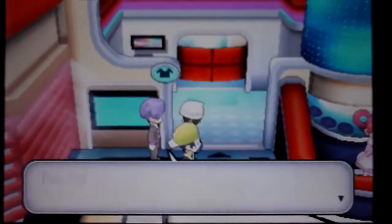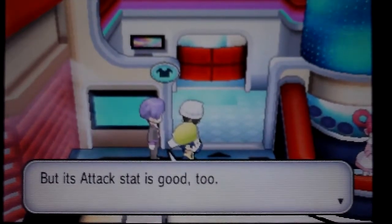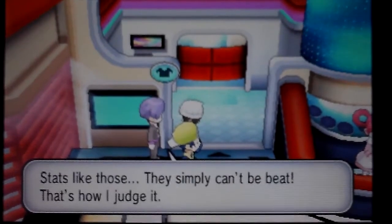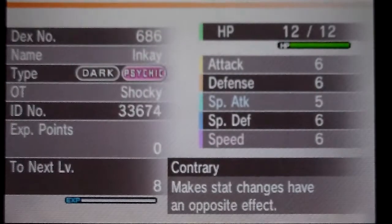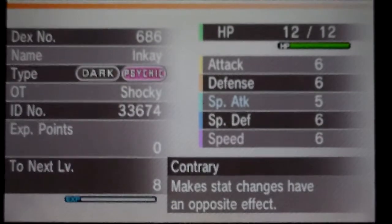Also, I got a 5 IV one that I am willing to trade to somebody if anybody wants one. So the HP, attack, defense, special defense, and speed. These are all Jolly. So if you're interested in acquiring one of these, just let me know. And I'm definitely willing to trade it. It has the Contrary ability and everything. So yeah, it's all set.